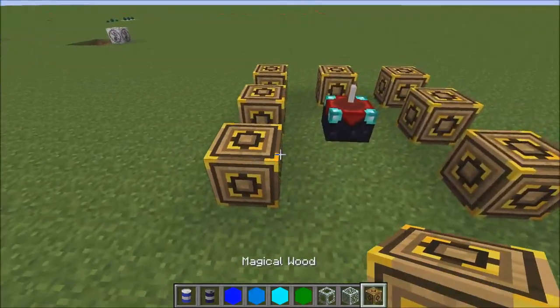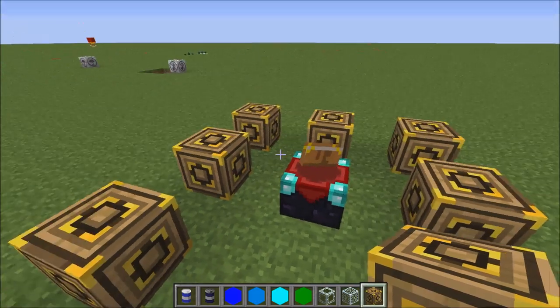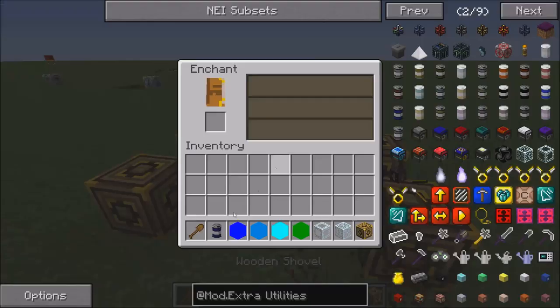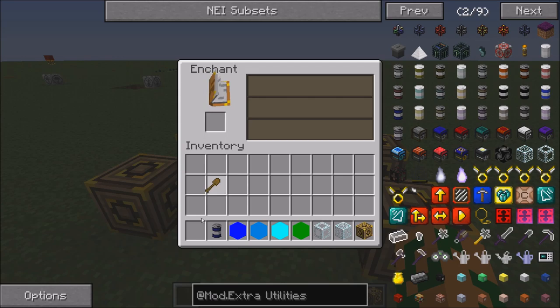This mod adds magical wood, which is like bookshelves but you need less of them to upgrade your enchanting table. Level 30 enchant — yay!